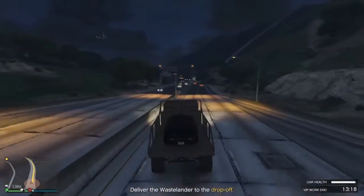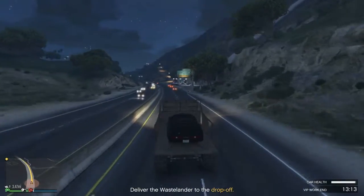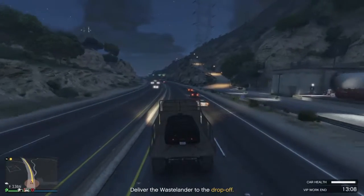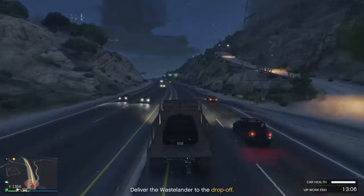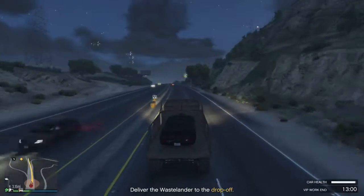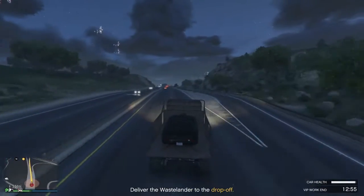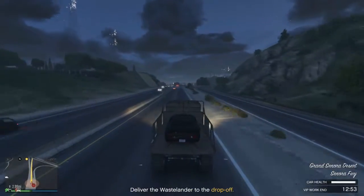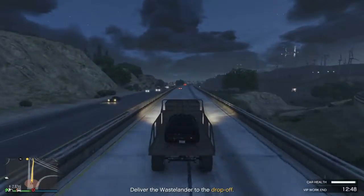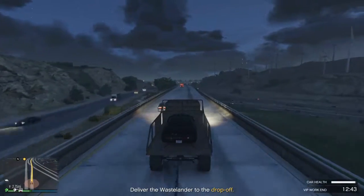The VIP job associated with the Wastelander is called Transporter. Once you go to the Wastelander provided by the game, it'll have one of three vehicles in the back: either the Space Docker, the GoGo Monkey Blista Compact, or the Duke of Death. The objective is to get from point A to point B, but two car waves of AI will try to stop you. The payout is based on how long it takes, with a max payout of $25,000 at the three-minute mark, as long as the transport vehicle's health doesn't drop to zero.